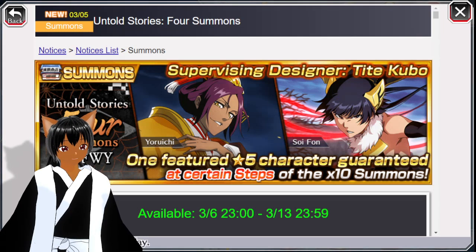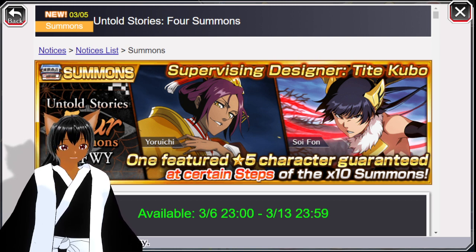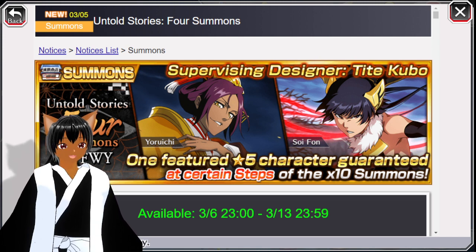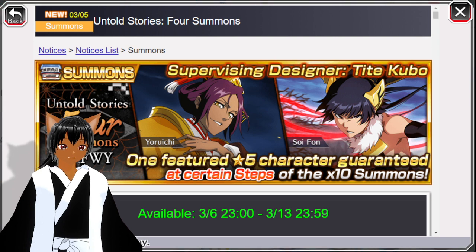What is up guys, Shinobi EV here back again with another video. Today we're going to be talking about if you should summon on this banner — they've brought back C4 Your Own World Yorichi and Soy Fun. The last banner I was trying to get Soy Fun and Yorichi; I got Yorichi but I didn't get Soy Fun. I also got Toshiro, so two out of three — not bad.